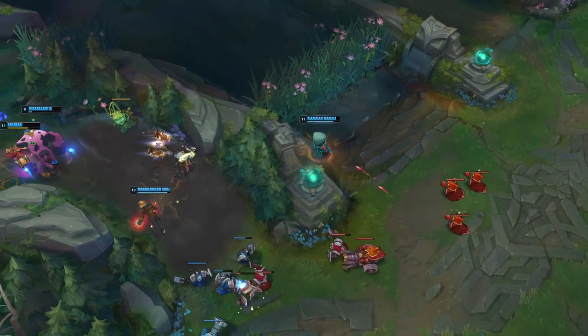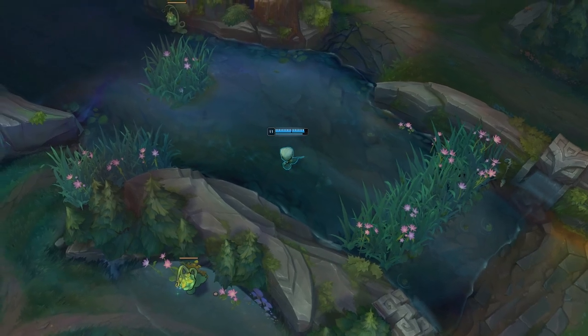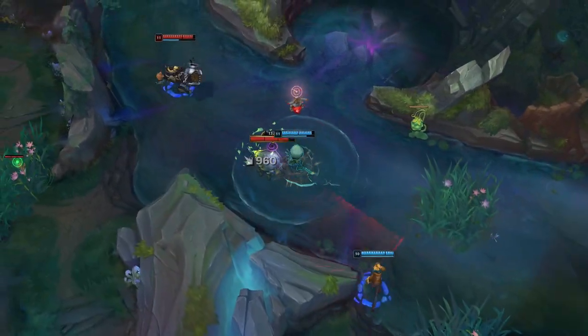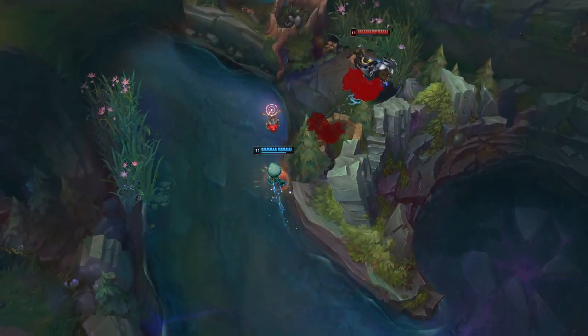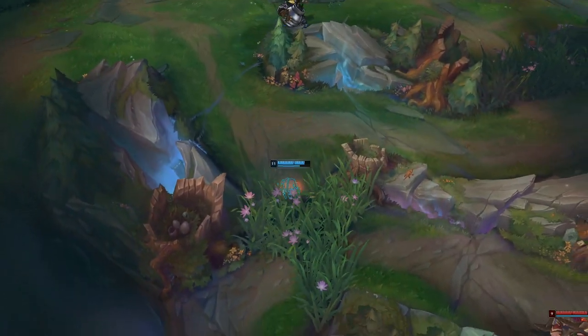It's essentially Vi's ultimate, but instead of crowd control, it darkens the map — which in some cases can be more useful, especially in teamfights or skirmishes since it completely shuts down enemy vision. Honestly, there were a bunch of other ultimates I wanted to include such as Karthus, Lillia, and Ekko, because there are so many good ones, but then we'd be here forever.